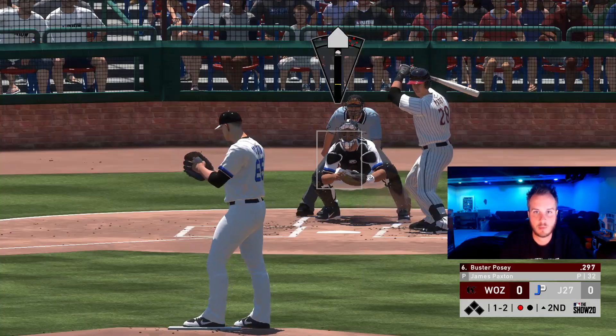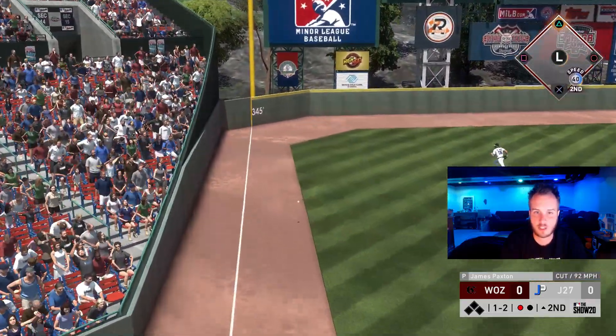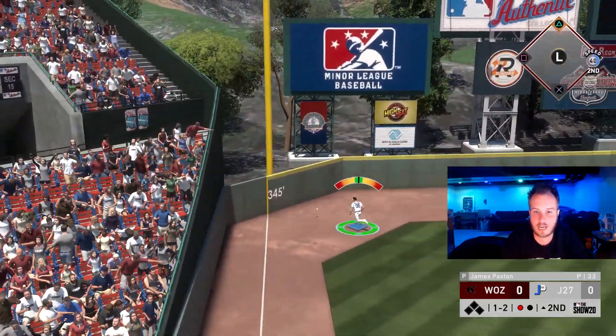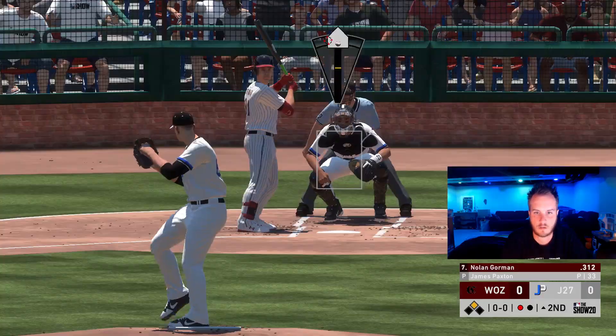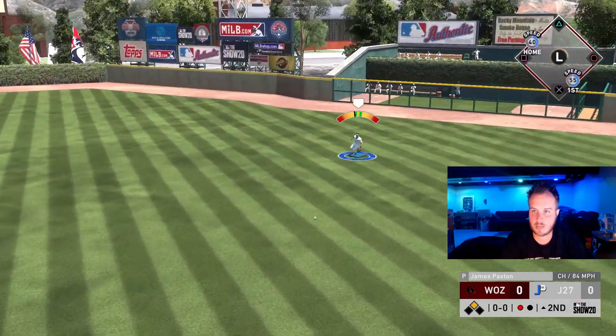Got to be careful here. Buster Posey, as we all know, destroys left-handed pitching. He's going to get his hands on the inside of that pitch. He's going to shoot it down the left field line. That's going to be a double for Posey. He smoked that ball right there.